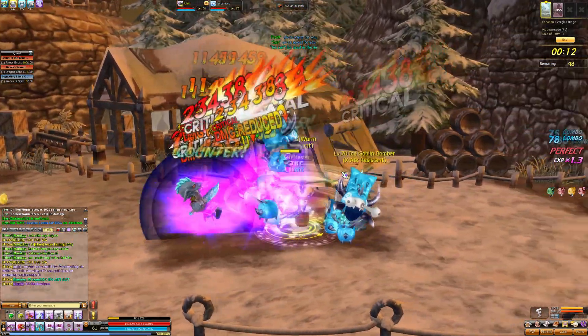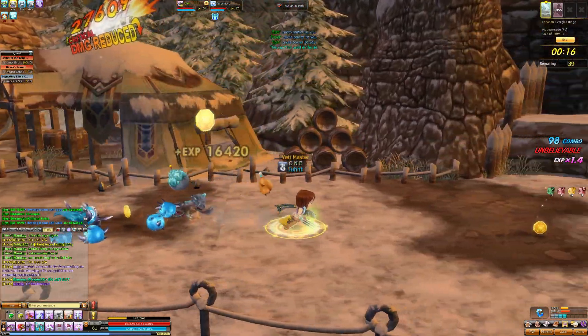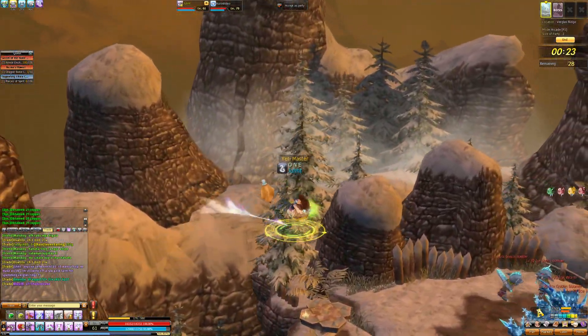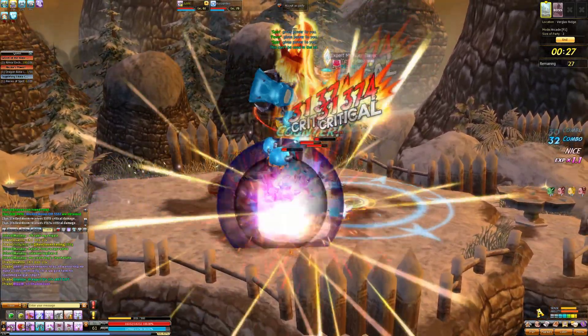Since the mobs are a higher level than me, and whenever I take a monster out, we get very high sense and ability points. And since they're his level, we're still going to get very high points. So we're just going to run through here and take out all the monsters.